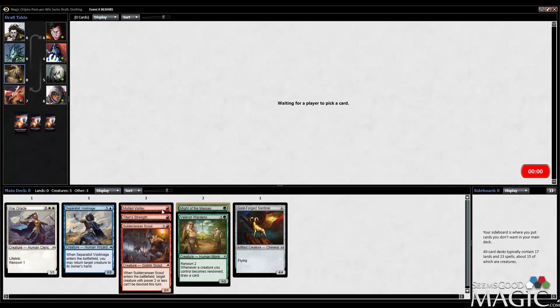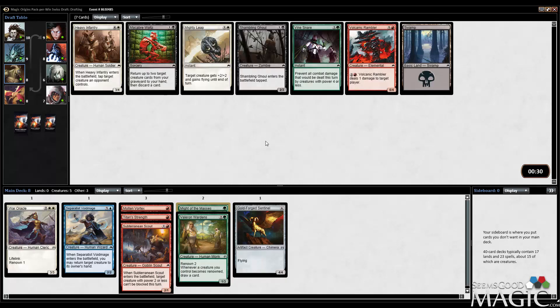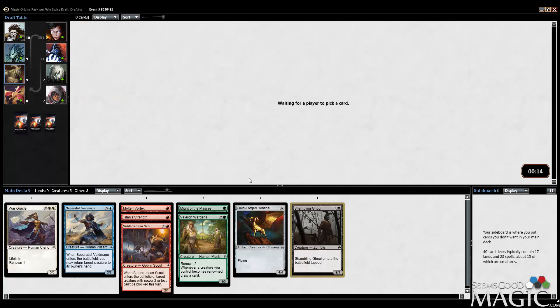Molten Vortex is quite a strong card. Any card that really just totally turns off getting mana flooded is pretty nice. A couple white cards. It's a pretty late Shambling Ghoul — supposed to be red-black? We saw the late Husk too. I don't care enough about Rambler to take it here, even though I am going to be in red. I'm going to take the Ghoul. Now we're officially a five-color deck, folks, with no Evolving Wilds.